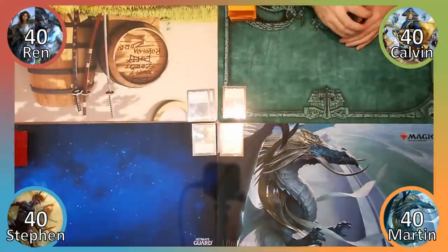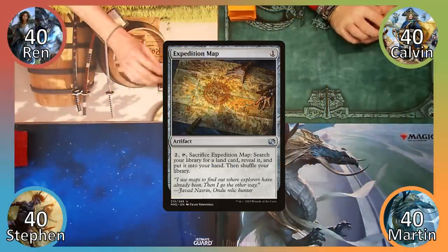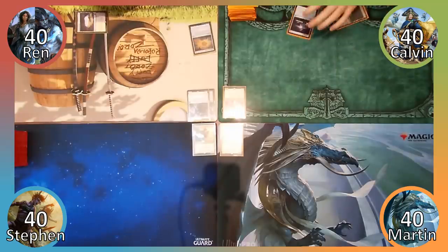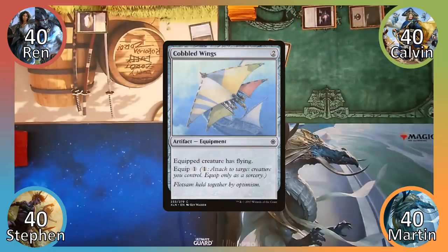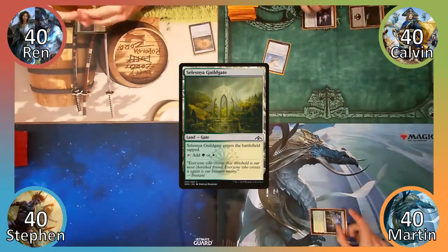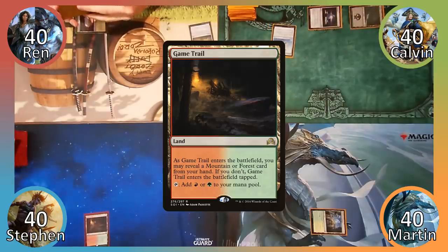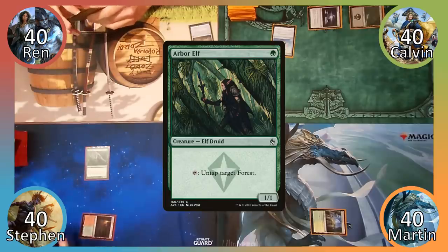Wren wins the die roll and starts things off by playing Caves of Coleos. He then casts Expedition Map and passes to Calvin. Calvin plays a Swamp and then casts a Turn 1 Sol Ring, then casts Cobbled Wings and ends his turn. I play Selesnya Guildgate and pass the turn. Steven plays Game Trail, having it enter untapped by enthusiastically revealing a Forest. He then casts Arbor Elf and passes to Wren.